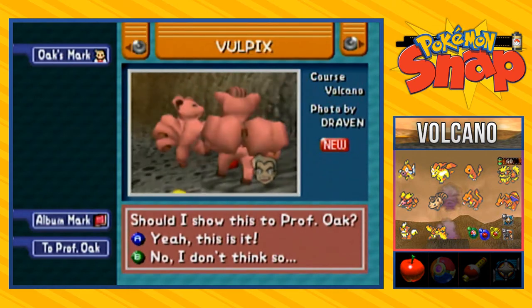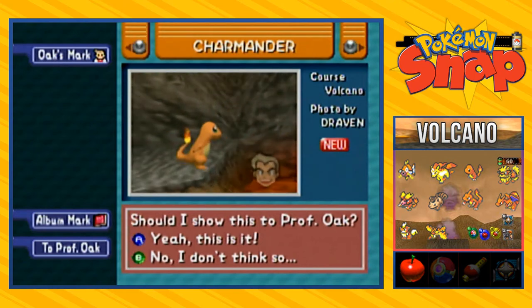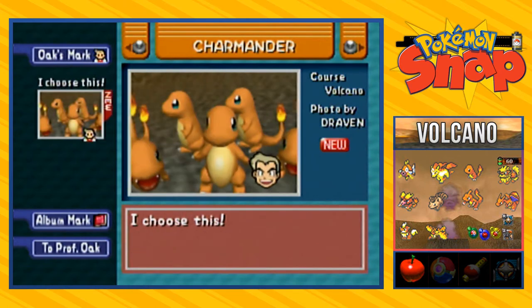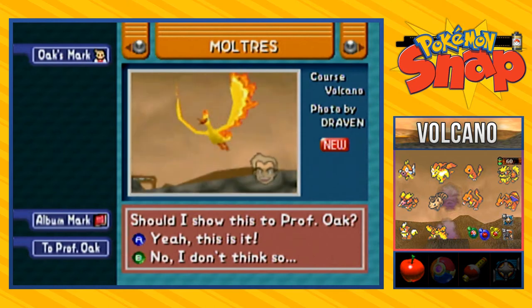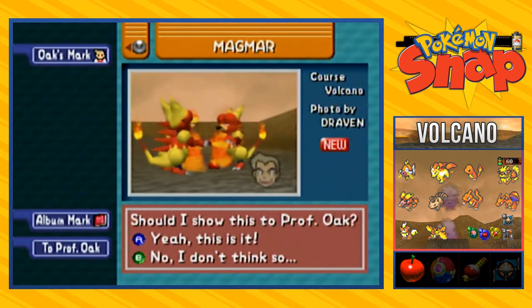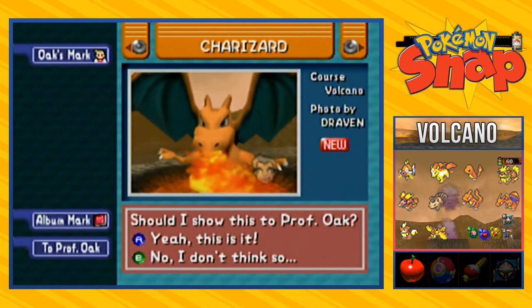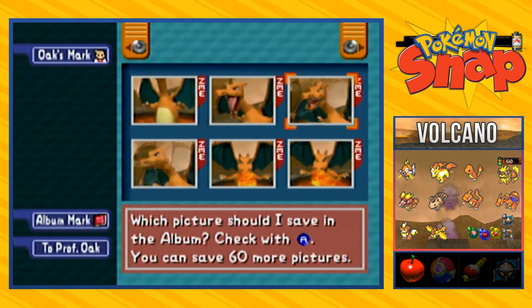We got Vulpix right here, all happy. Maybe we should take this one where we're seeing a little bit of the side and we got Charmander — wow, such a crooked picture of Charmanders. Let's go with this one right here because it's centered. Then we got Moltres. Remember, if you take a picture of a Pokemon from their backside, it's not gonna be good points. Then we got Magmar fighting — let's pick the best ones. Charmeleon is probably not going to be the best one because it's far away. And here we have Charizard throwing a flamethrower — this is the best right here. We've gotten everything, let's go ahead and use the album mark for the Pokemon I think are pretty cool.